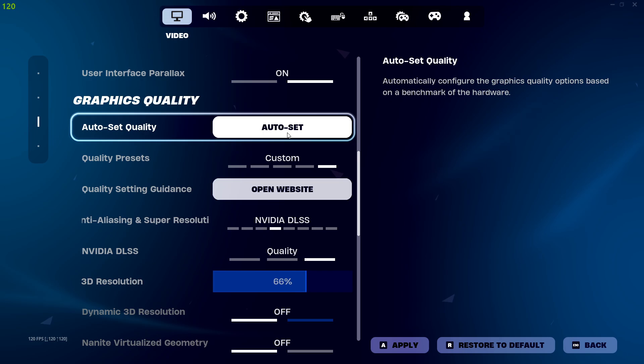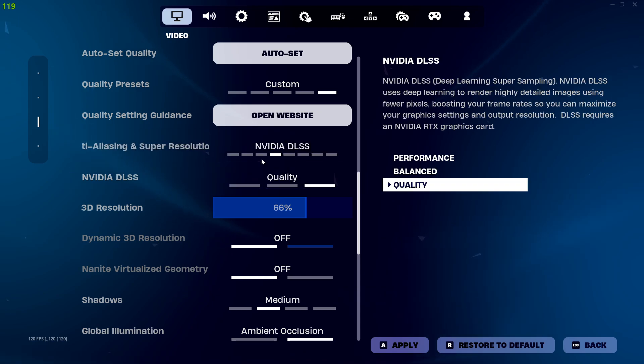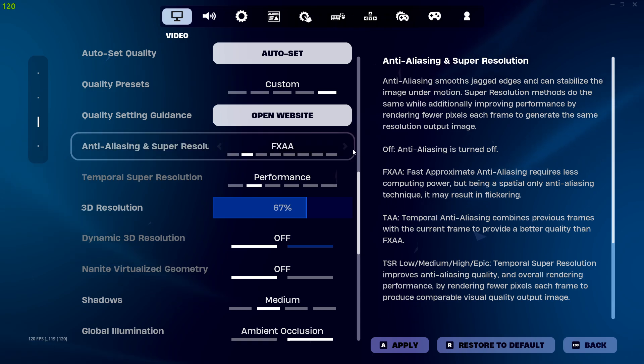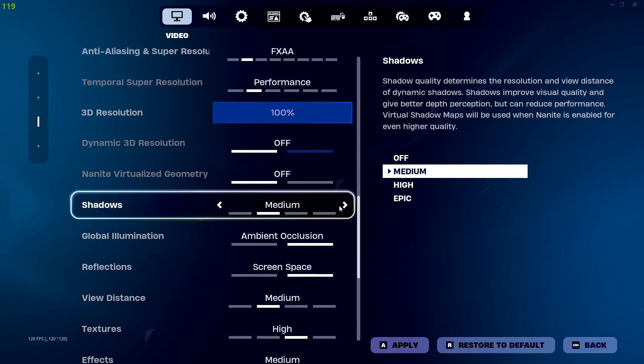Scroll down to quality presets — not auto, because Fortnite will tell you that you have a strong PC and then you get 60 FPS. Set quality presets to custom. If you have an RTX graphics card you'll have DLSS, otherwise just put it on FXAA — this one is really good. Make sure the resolution scale is at 100%. You can play around with 90% or 100%, but 100% is almost always the best.